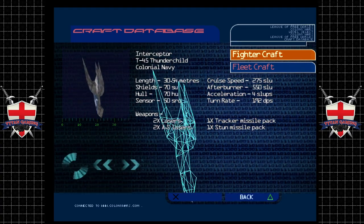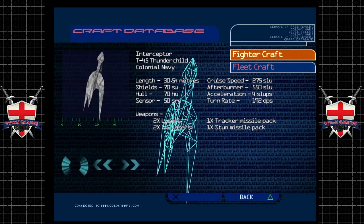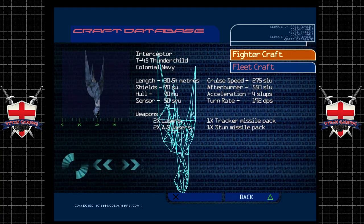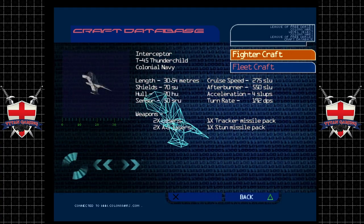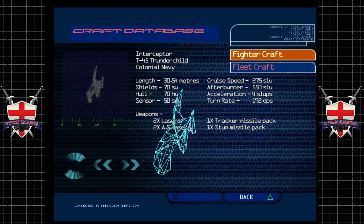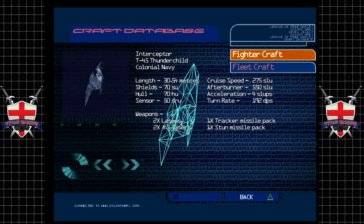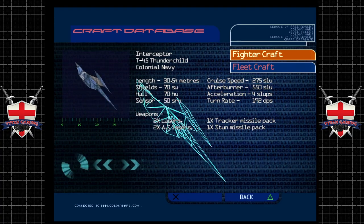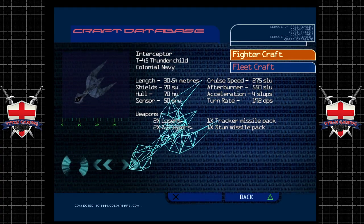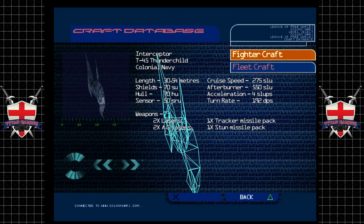The T45 Thunderchild is most commonly encountered performing escort duties and area defense sorties for the Colonial Navy. It was developed by Core Revolution Industria during mid-phase colonization. The original model, called the Infant, was involved in several small-scale industrial revolts on inner system planets, and came to be regarded as an indispensable part of the Colonial Expansion Force. With the addition of a Dreamer Propulsion System upgrade, it was renamed and added to most of the Navy's First Encounter Battalions.